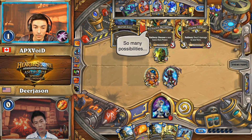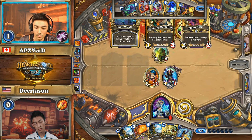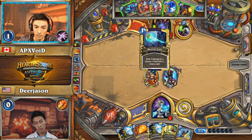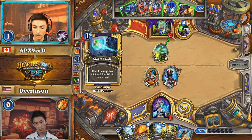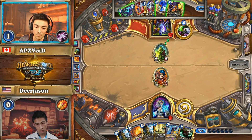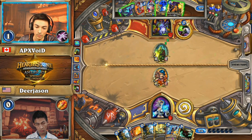We're talking about Druid hero power, Hunter hero power, Mage hero power — any of the above — because Mage can lock out your board very, very effectively, and this deck only plays the one charge minion in Leroy to be able to deal damage off the board, as well as the Soul Fire. So any source of damage from off the board can be a big deal, but he just goes with the Mortal Coil, which makes a lot of sense as well — just cycles through his deck.